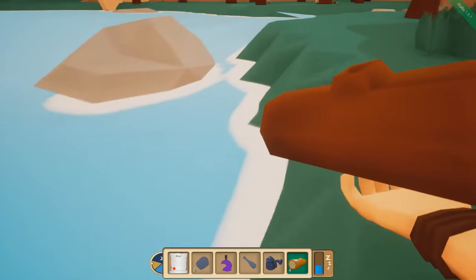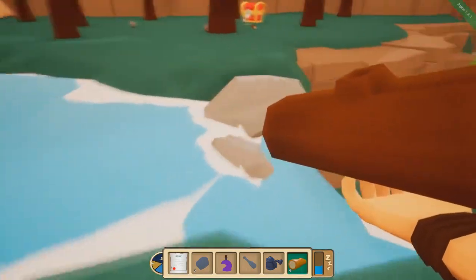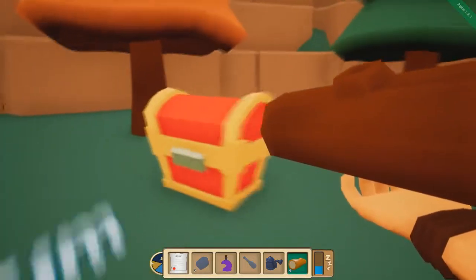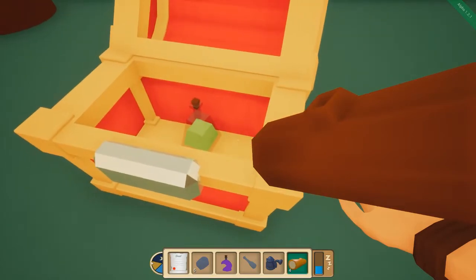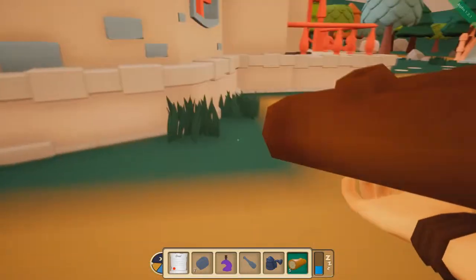Wait, can we actually go swimming? No, we can't — okay, good to know. I had to try. Wait, how are we supposed to get across this then? Oh, we can just walk across. I got some more stuff. I think we should have enough at this point to be able to make a couple of tools, so let's go back inside and see if we could do that.